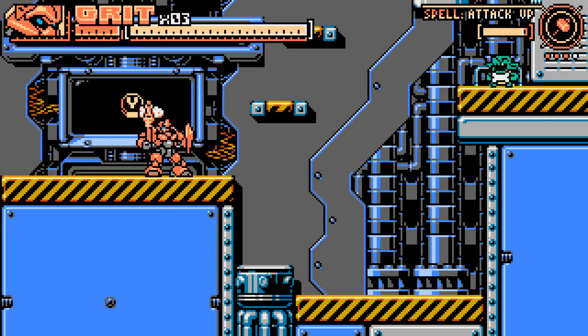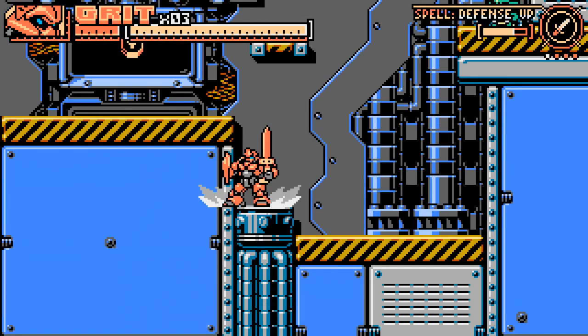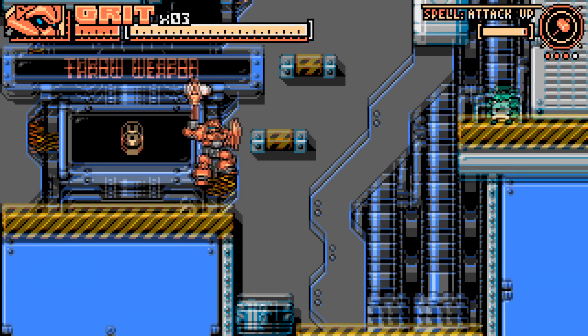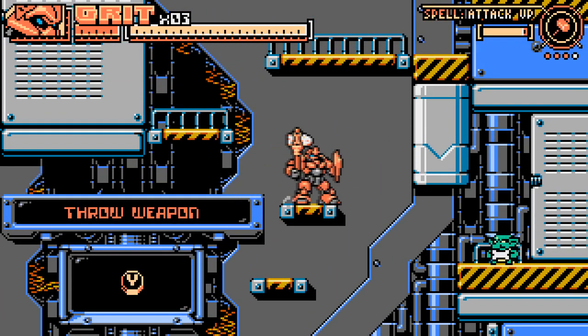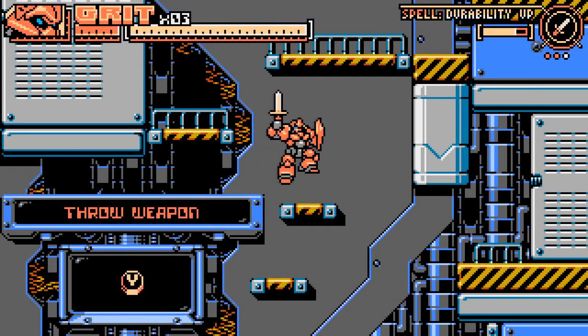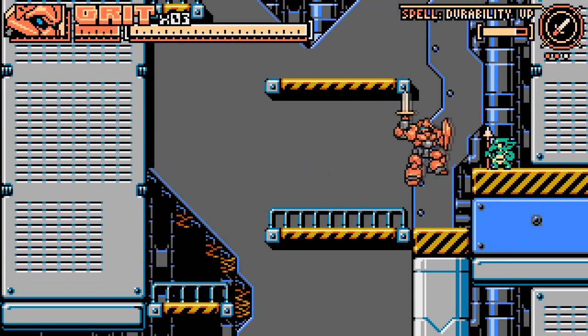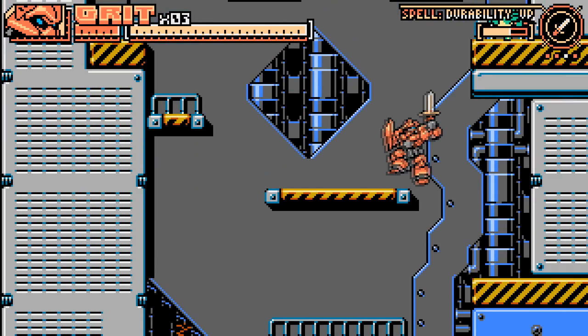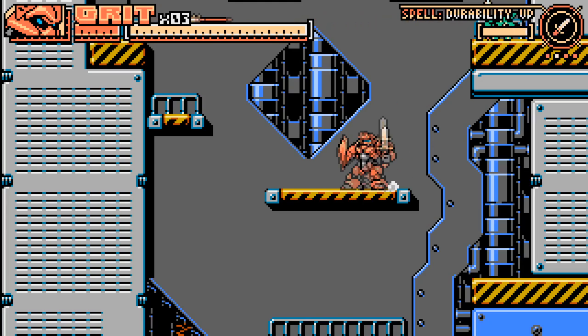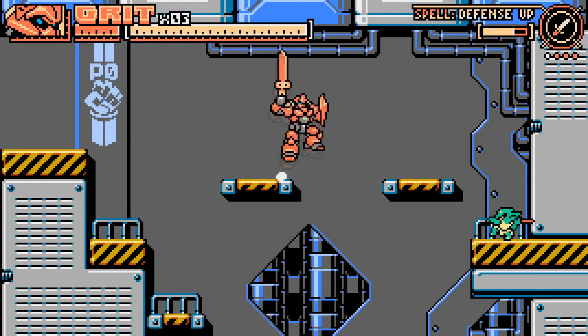Oh, that's how we throw — so we can throw our weapons as well. I guess that's the incentive to collect a bunch of different weapons. Looks like I lost my spear once I picked this hammer up. So I lost my hammer for that. And that's what durability up means — they do actually all have a durability meter, so they will break. That one says small heal — I probably want to hang on to that one.